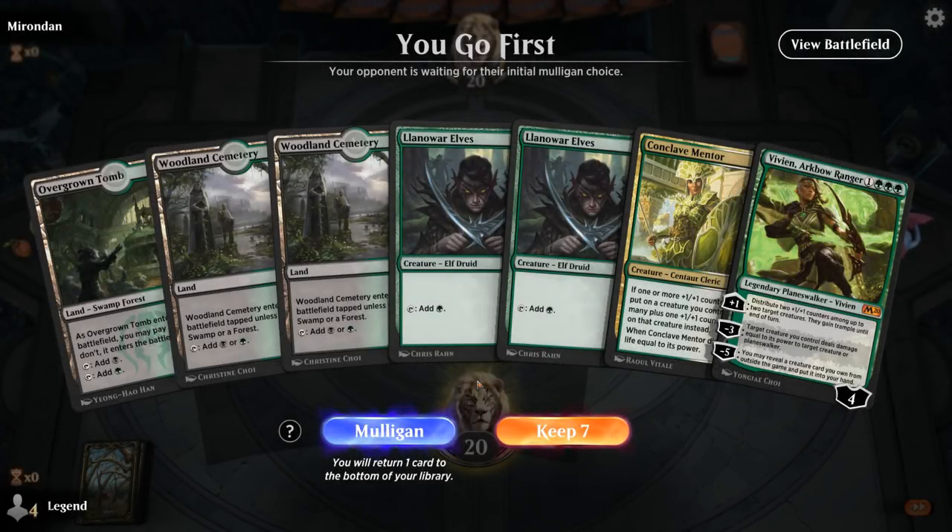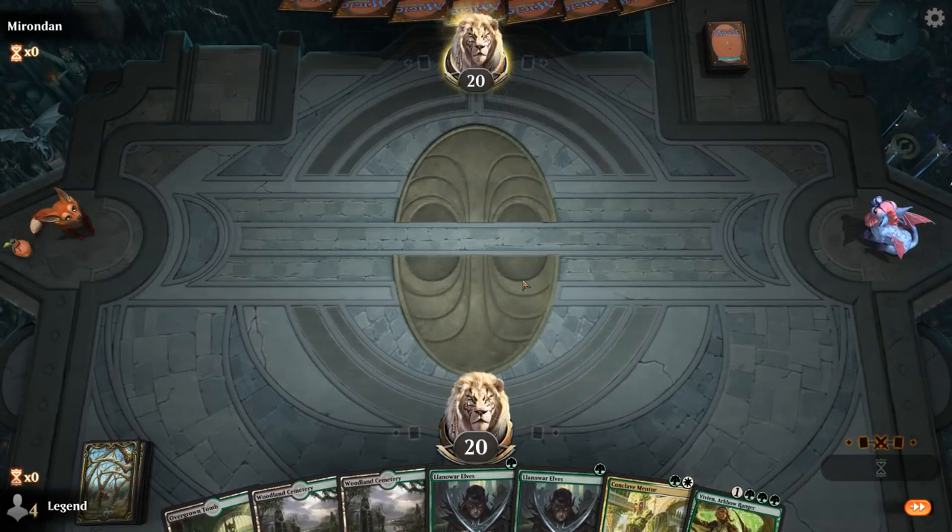We're on the play with a keepable hand. I'm missing the white mana for Mentor, but this hand just ramps into Vivian, which is its own gameplan. If we find white mana, great — and if we find creatures we can cast, this will be good too.